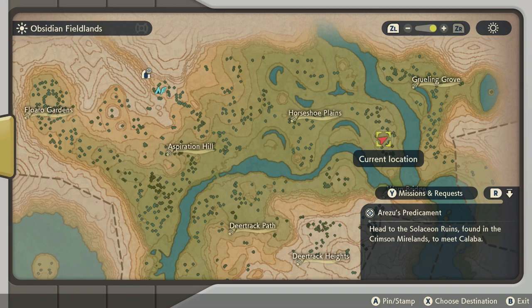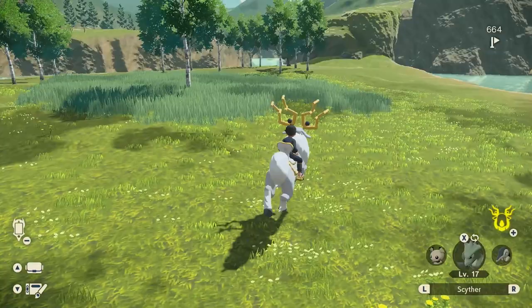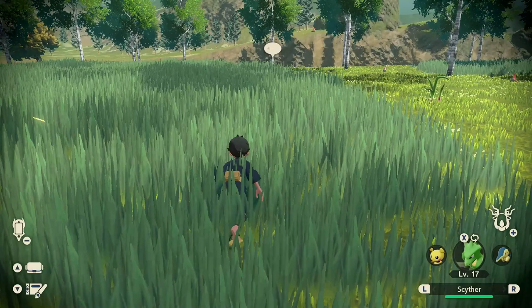First off, you wanna travel to the Obsidian Fieldlands, the first region, and then travel to the Horseshoe Plains. You can also find it right next to Aspiration Hill, which I'm gonna show you a little bit later in this video, but at the Horseshoe Plains I had the biggest success finding them.